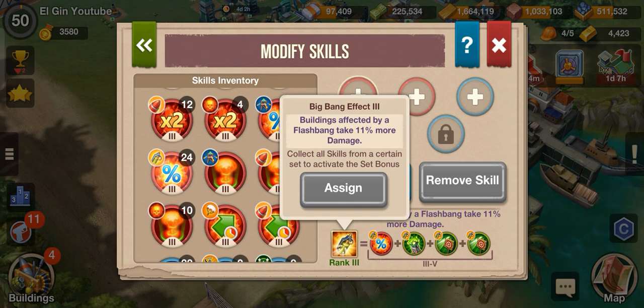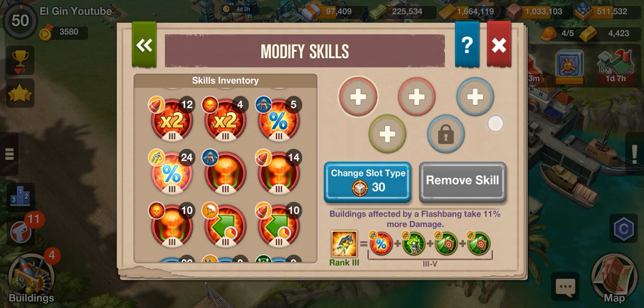Yes, I think so. Because other players who have 4 Kitties have 4 Big Bang Effects, and whenever they attack the Finca during the raid event they put 3 Big Bang Effects over the Finca and then attack it with Firebomb — automatically the Finca will just reduce to ashes.